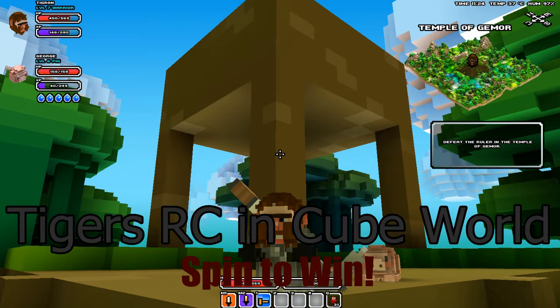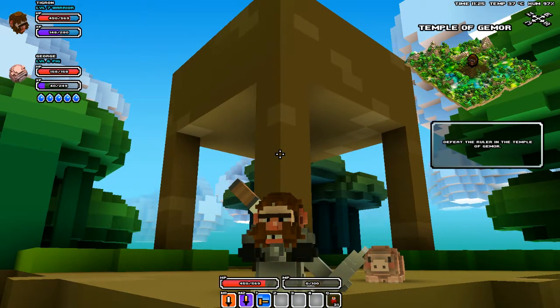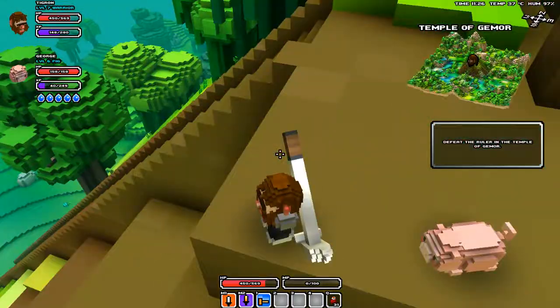Hello there, fellows, and welcome to another episode of Tigers R.C. in Cube World. This time we're going to use our brand new Samarin Hammer and invade the Temple of Gamor. I am super excited, and let's get this thing started.